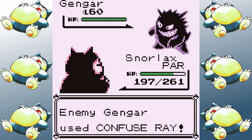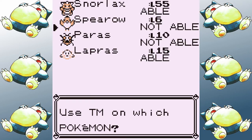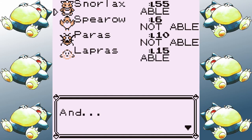Snorlax's HP definitely allowed me to muscle through some of the awful status conditions there, and I'm pleased with the result. Heading into Lance, I opt to go ahead and learn Thunderbolt over Body Slam. The all-physical moveset is tempting, but I don't want to take a risk with Gyarados.